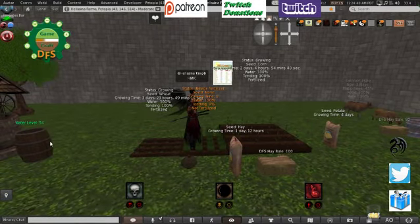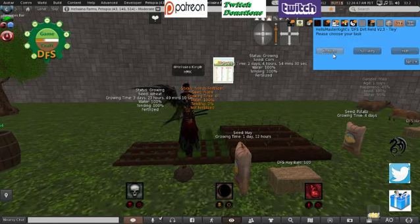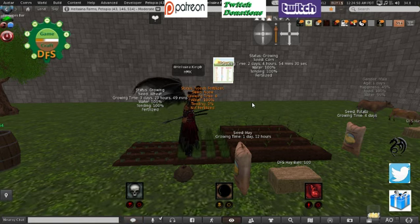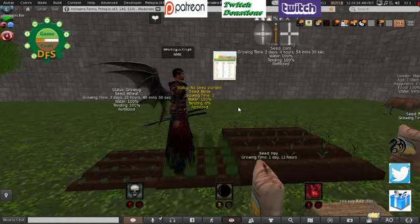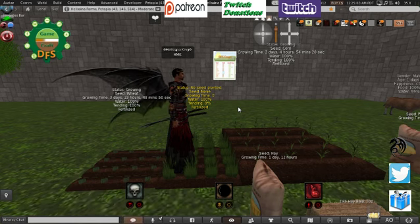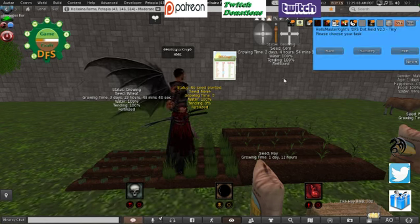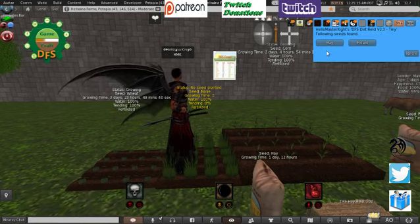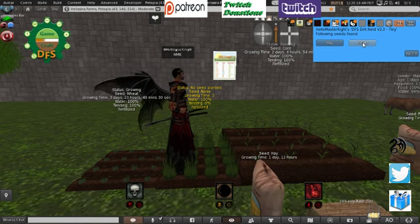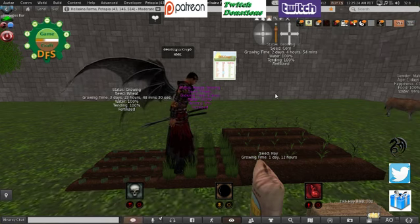So we're going to click on the field, go to plant the seed. It's found hay or potato — so this time, because I've got two hay bales and only two cows, I'm going to click the potato. And now you can see it's gone purple again. We're going to check our stats in local and I've got 37 energy left — I'm okay with that. So we're going to click on the field, click tending, sit on the field, and you can see it's going up.